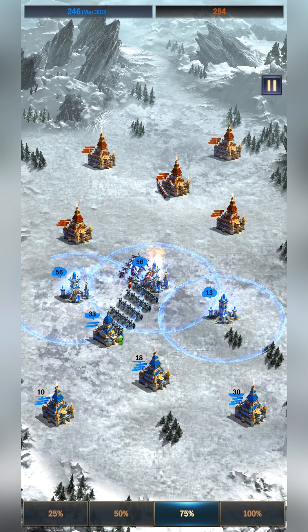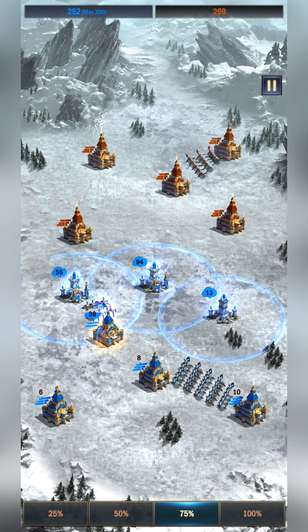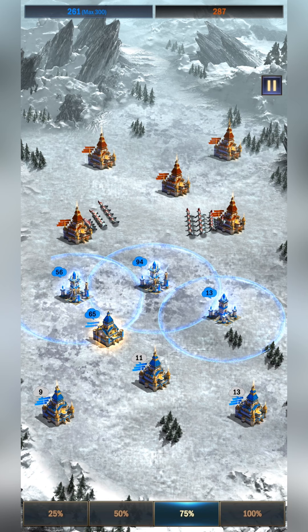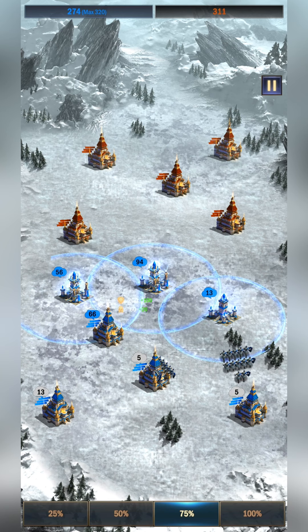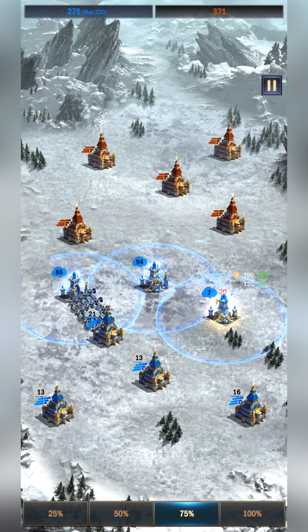Once I have that perimeter of attack towers established, I go about amassing troops by shuffling them to wherever the enemy is trying to attack. Wherever the AI sends troops, I load up that castle and let the AI's troops die while I'm building even more troops, slowly cutting down the total amount of troops the AI has. Once I feel I have enough for one massive wave against one of the AI's castles, I send that wave over and take it.